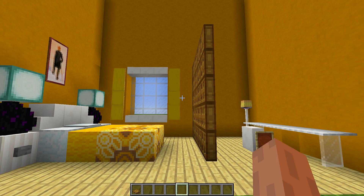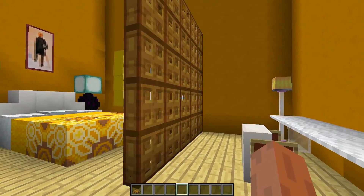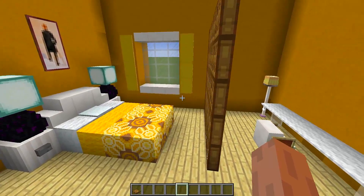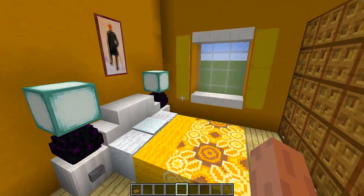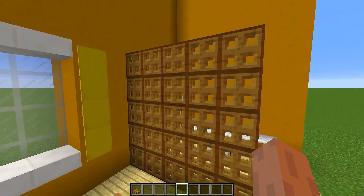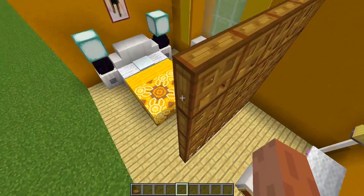Next up we have this really awesome room divider that you can use to add some separation to your rooms. As you can see I have a little bed set up and a desk on the other side, and I've used wooden trapdoors to separate the room into two sections. It's really simple to make.